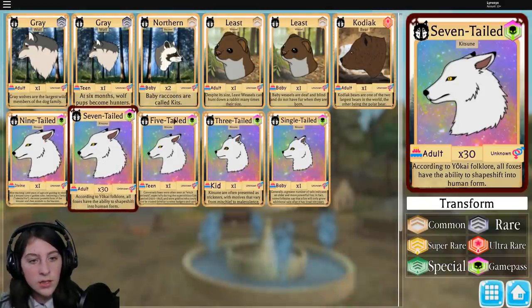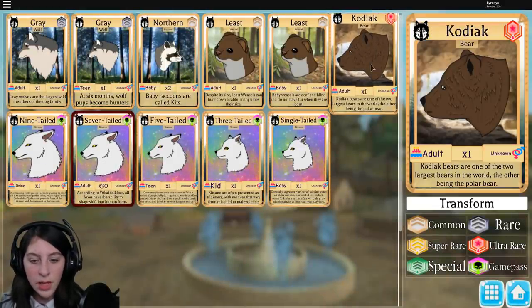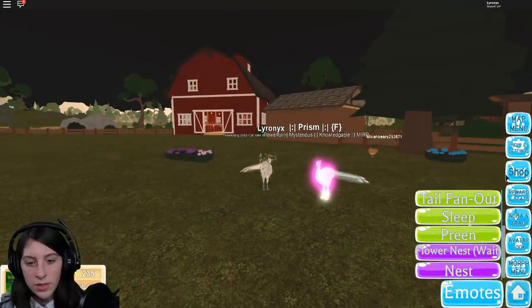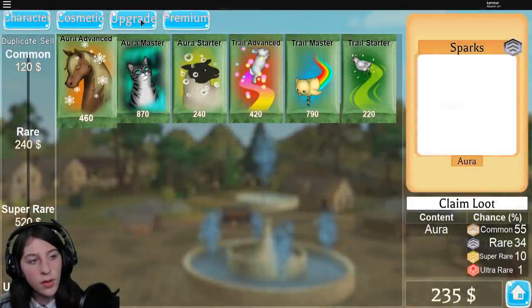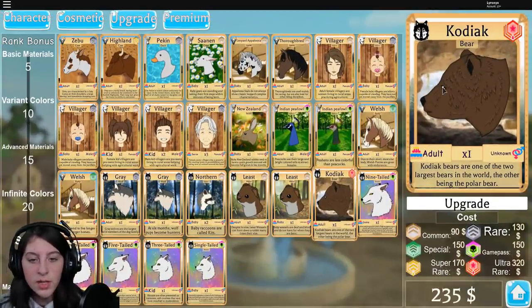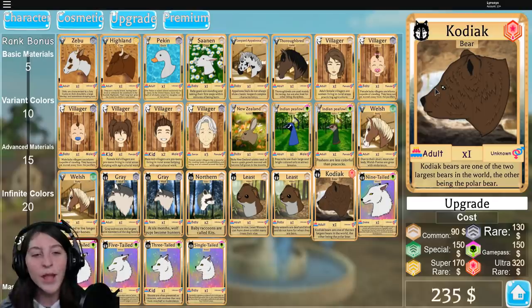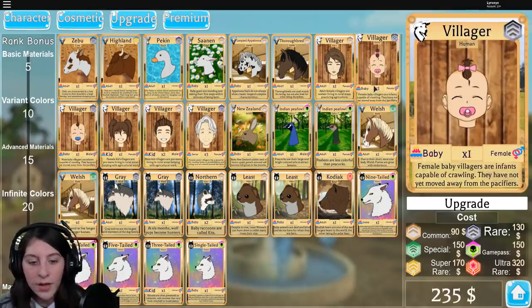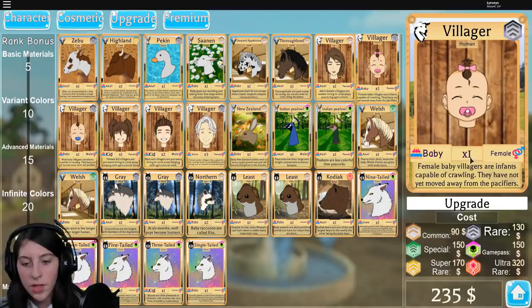Oh my god, Topaz - I thought Topaz was dying until I realized they were flying! Let's go back to the kitsune. I feel like it'd be cool to just upgrade these other guys. Let me see how much it is to upgrade the bear - oh my goodness, 320! That would be epic though, just walking around being a little bear.